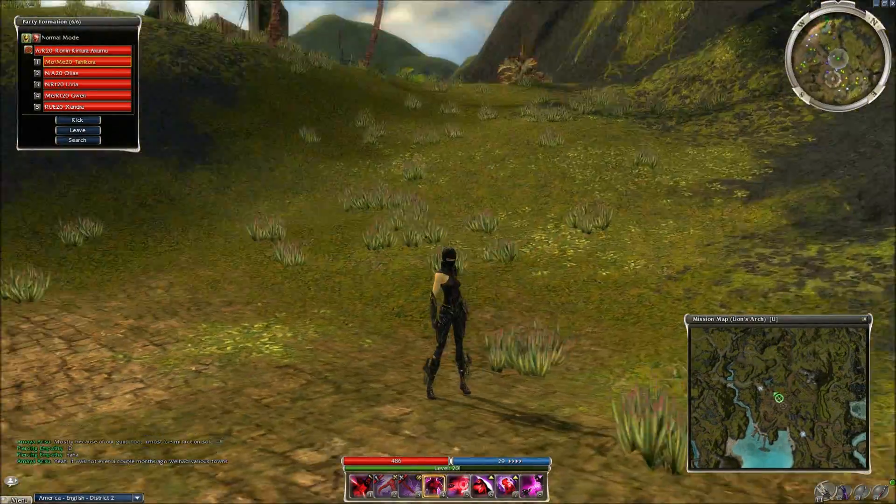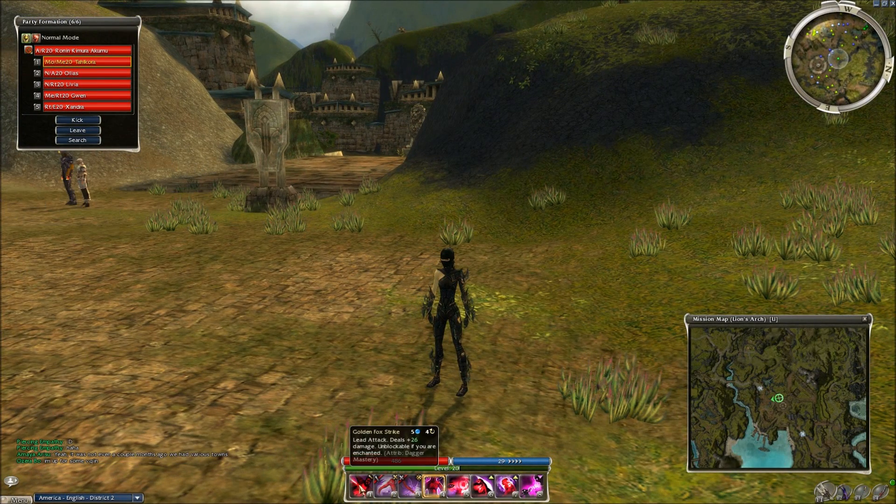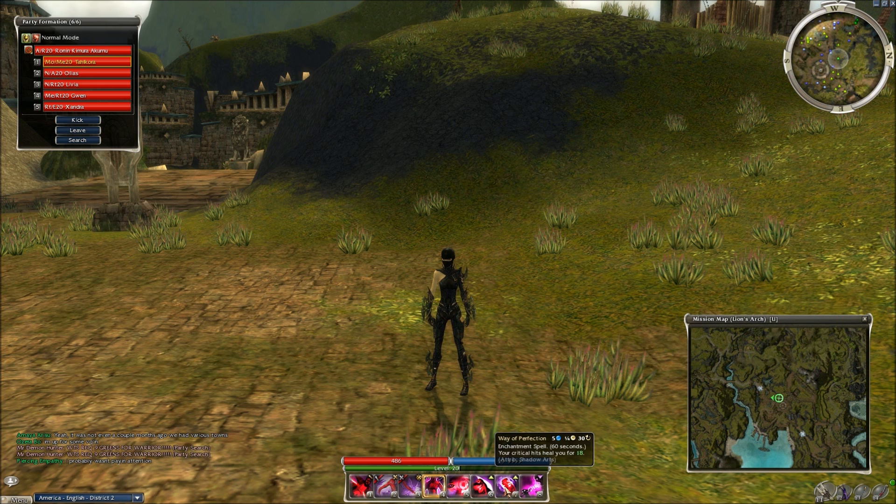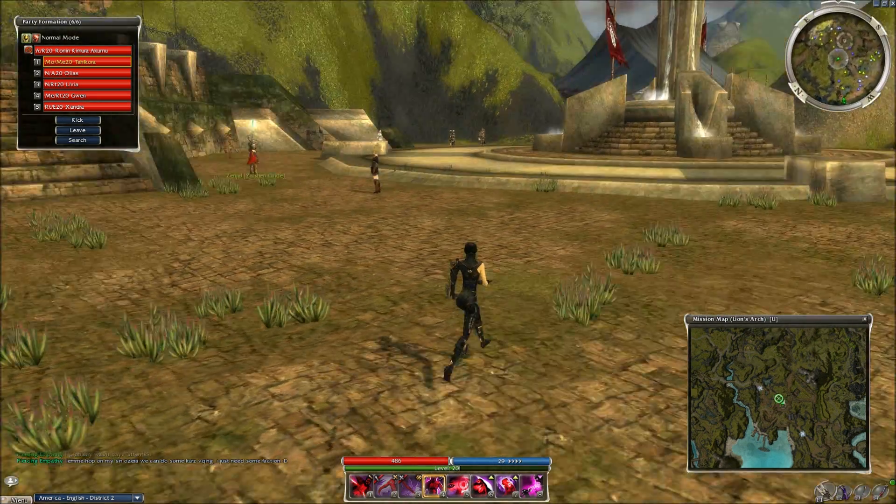Let's take a look at what we're doing for the builds here. I'm going with Golden Fox Strike, Fox Fangs, and Death Blossom per usual, Way of the Assassin, Critical Eye, Critical Defenses, Way of Perfection, and Pain Inverter. Way of Perfection is kind of fun - it makes it a little harder to kill you. I'm also going to be using vampiric daggers, so between gaining three health for every hit and 18 health for every crit, we're going to be doing quite well.